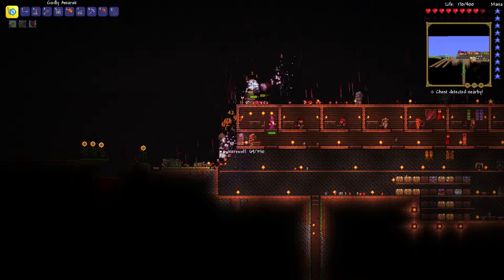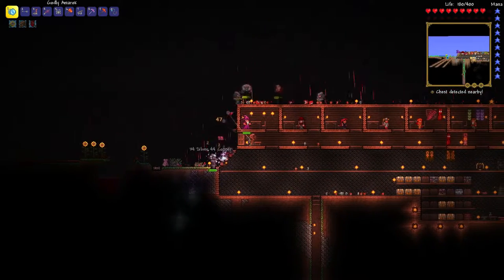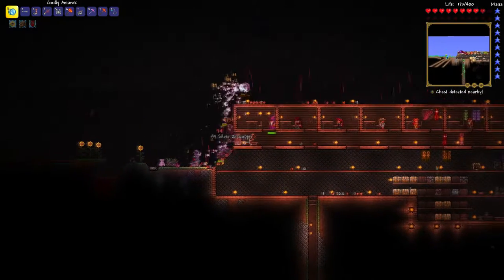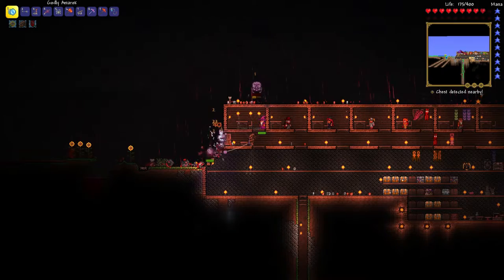To get the wedding dress you need to kill the bride, which is found during the blood moon in hard mode difficulty. It's a rare spawn. And if you're lucky you will kill the bride and get the wedding dress. You think it can be so kawaii.